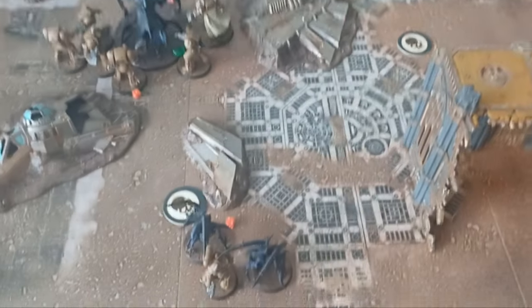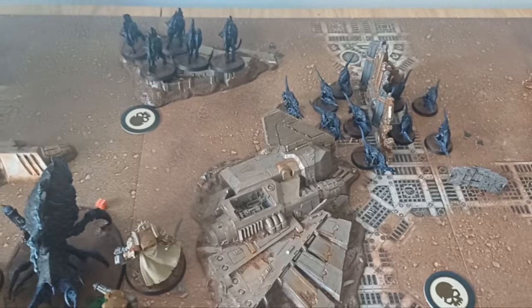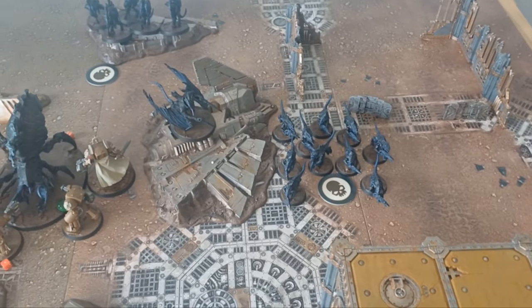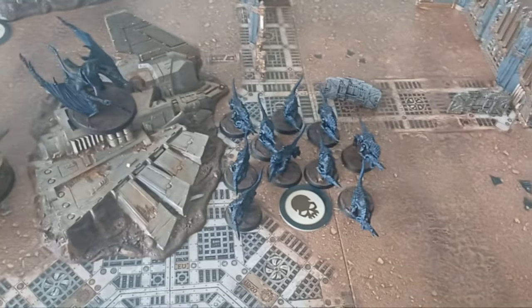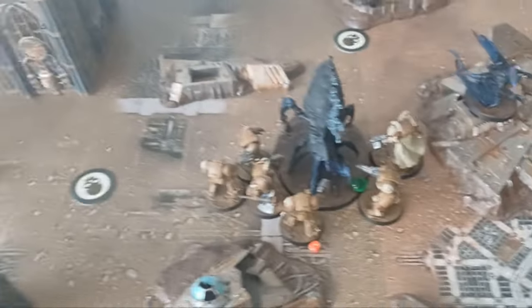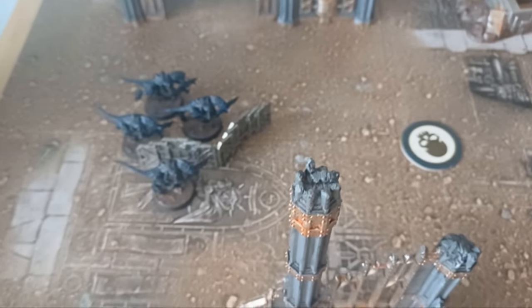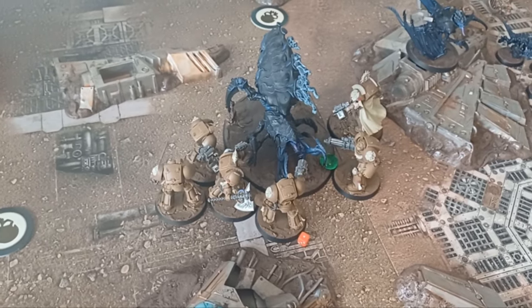Start of Tyranid turn two — Tyranids get ten victory points, five from each of two objectives. No one is close enough to the other two. The Winged Hive Tyrant moves over ready to charge the Space Marine Captain. The Termagants run up to grab another objective, and Teeming Hordes brings on 2d6 more Termagants — rolling four — to go after the remaining objective.